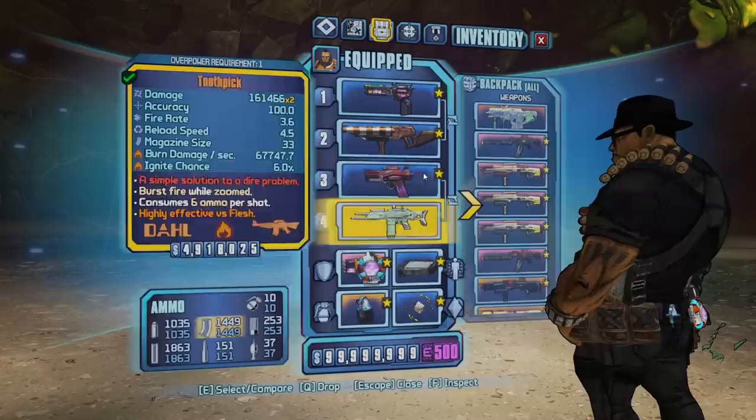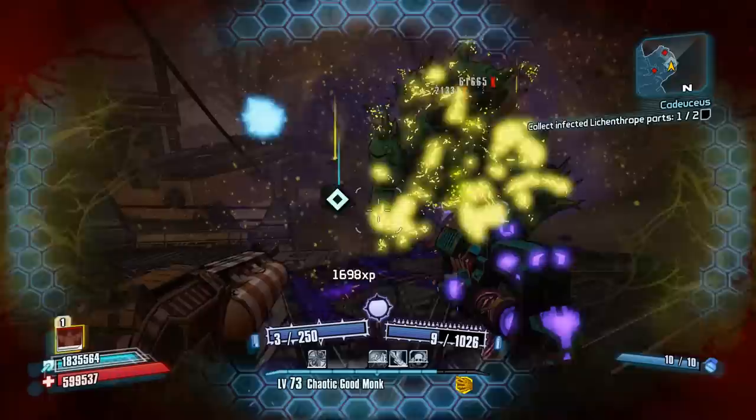Hey, what's going on guys? Jolts here, back with another guide. Today's guide is going to be on a weapon from the Fight for Sanctuary DLC. That weapon is an assault rifle known as the Toothpick.